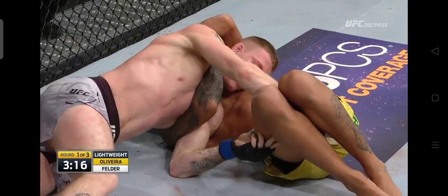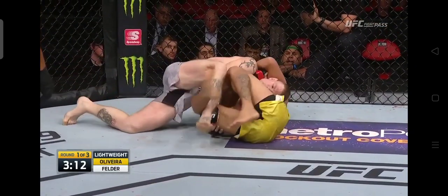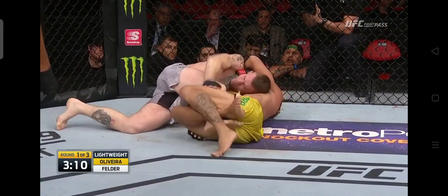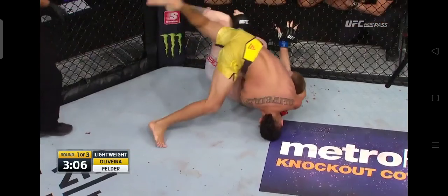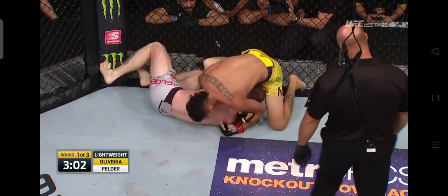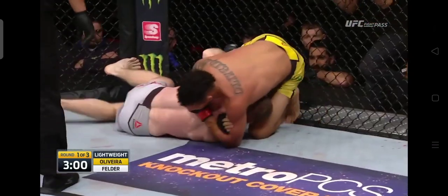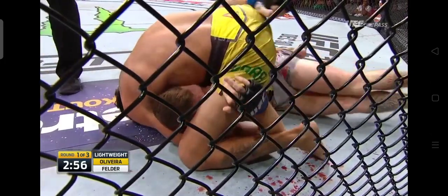He's in trouble here, real trouble. Oliveira is so skillful with this choke. That's actually the worst thing Paul could do — step over there. By stepping over there, he allows Oliveira to control that leg. He was better where he was before he stepped over. That shows a lack of understanding of high-level ground game. He's deep here, this is bad.